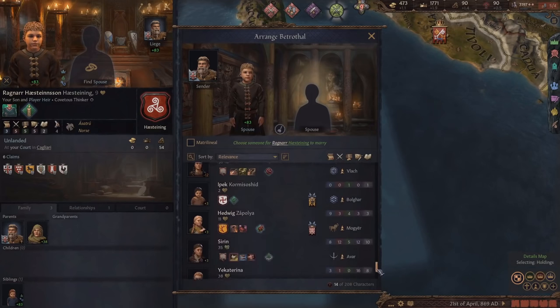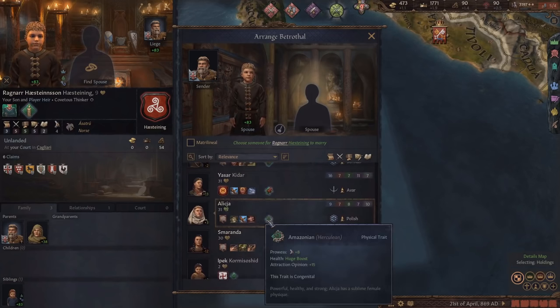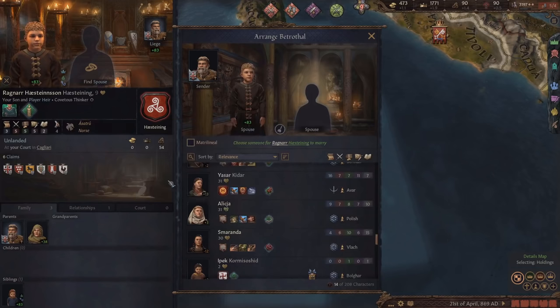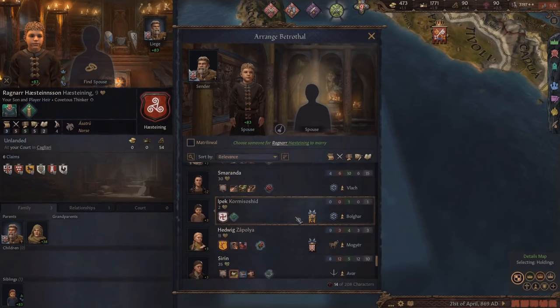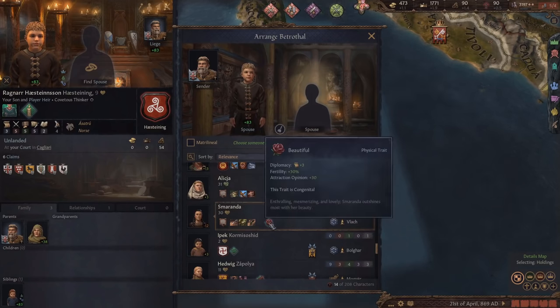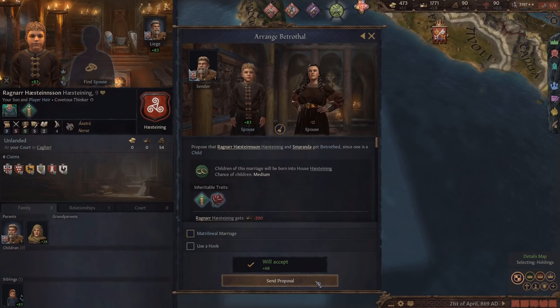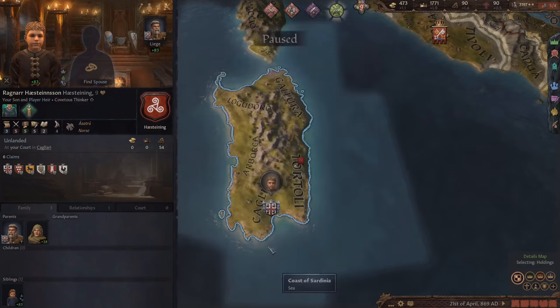You can already see that when I search for spouses for my son, because we're a duchy we have a bunch of new suitors we didn't have before. Like this person has Amazonian, but she's 31, which kind of sucks. We're going to need somebody younger with an amazing trait to marry our son. If we do the math, when he is 16 and able to have kids that's seven years, so she'll be 38 - almost the edge of what's possible. But I think it might be worth it just to give it a shot, because having the max of these congenital traits is really important especially in the beginning.